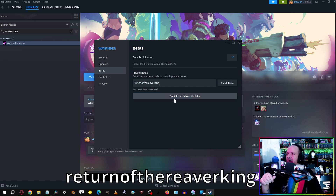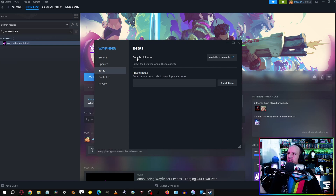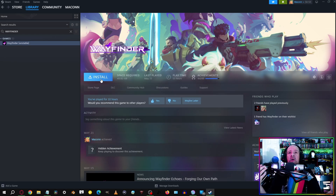Make sure you manually type in the whole code — again, 'return of the weaver king' — all one phrase. I'll have it in the description as well. From there, click on the 'unstable' branch option. Once you select that, the beta will update to the unstable branch and you're ready to go. Close out, download the game, launch it, and you'll have access to the full version of Wayfinder Echoes.